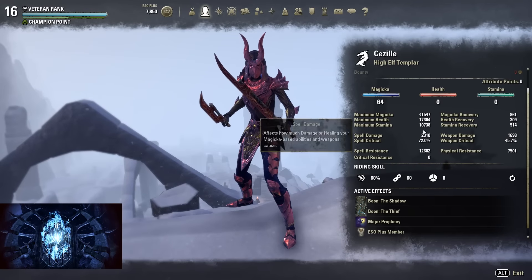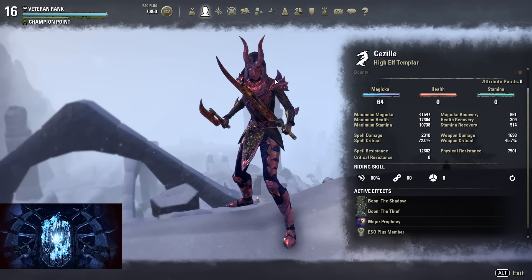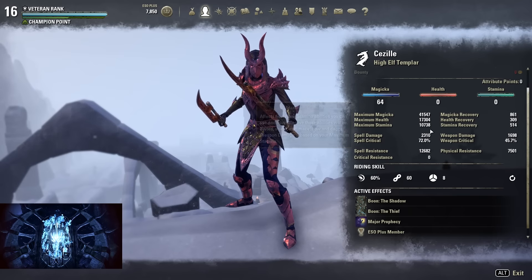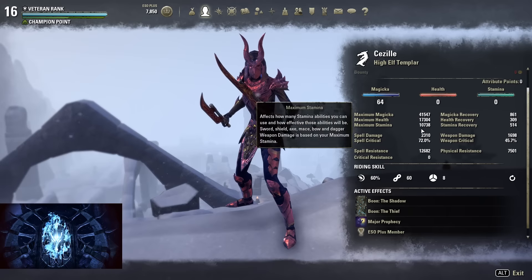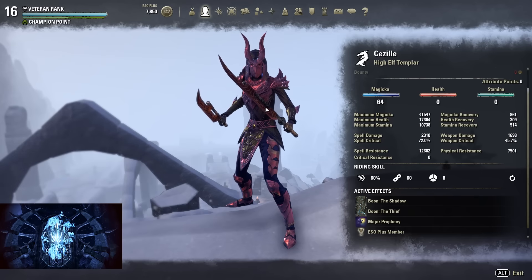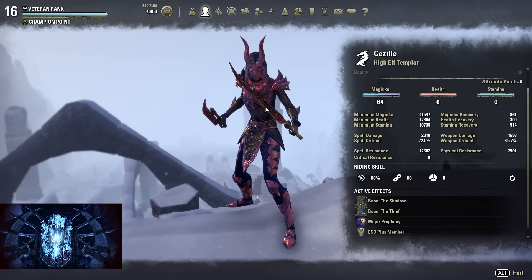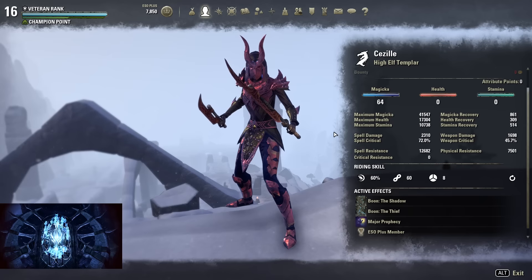The other stats: I'm at 17.3k health and 41.5k max magicka. I'm at the CP cap, so if you're not at the CP cap you will have less resources. I use seven pieces of light armor mainly because of the resource management. If you have no resource issues you could go 5 light, 1 heavy, 1 medium to get more max magicka and max health.